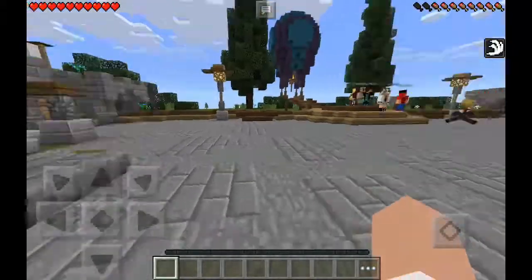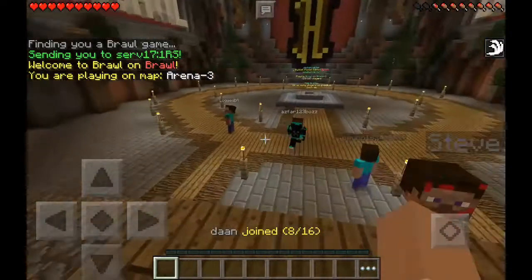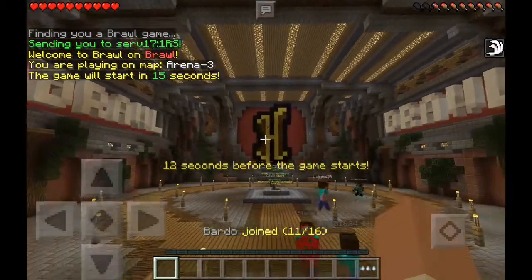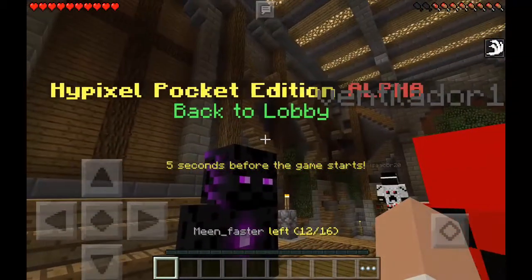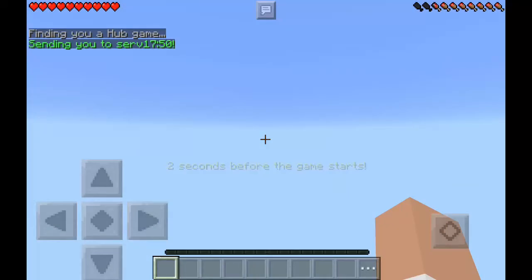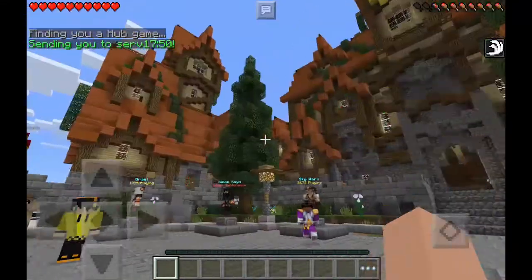If you're wondering how to get back to the lobby when you're in-game: when you spawn, go to the back and you can see this NPC. It says 'Hypixel Pocket Edition — Back to the lobby in 2 seconds,' and pop — that's how you get back to the lobby.